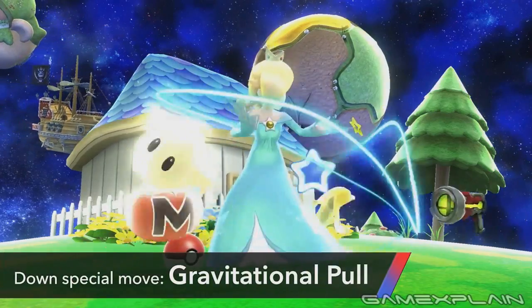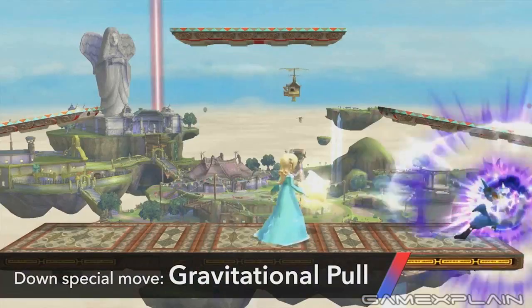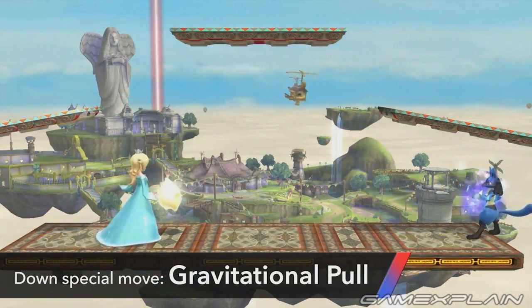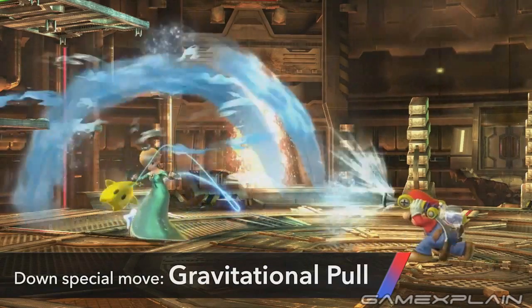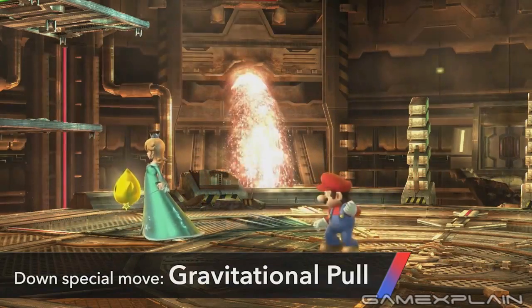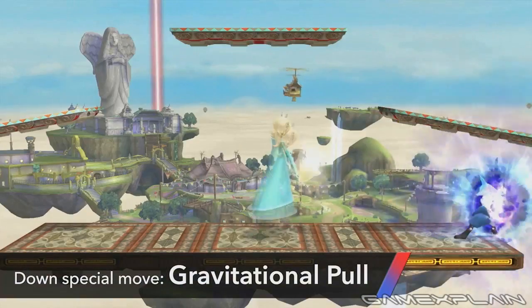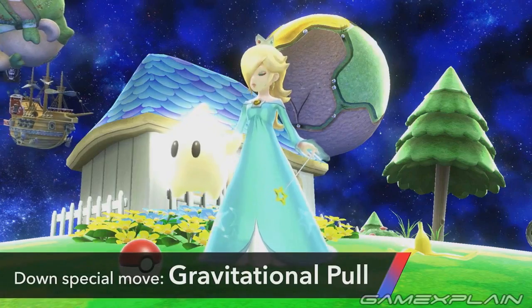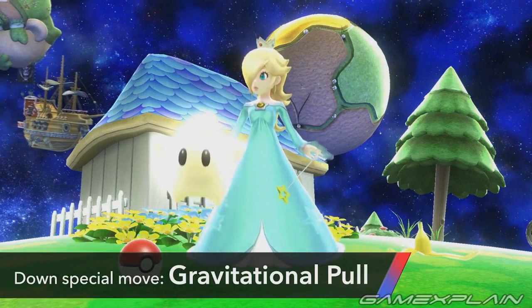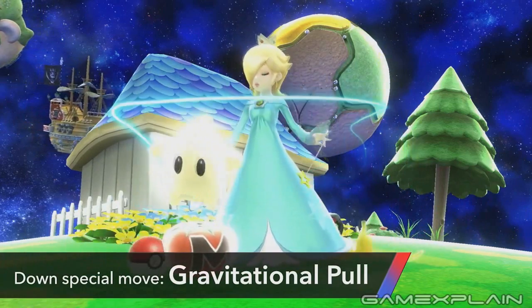The gravitational pull looks to be a unique down special. Not only can it deflect Mario's water, but it seems to suck in Lucario's Aura Sphere. The difference is that Rosalina was in the air at the time — if she had been on the ground, would it have simply arced over her like the water? And if so, would she be able to use this tactic to hit other players around her? It seems likely, but would it count as her victory or Lucario's? Also of note is that during the gravitational pull, all Luma does is a little twirl — we doubt it does anything, but it is cute that they gave him the animation.